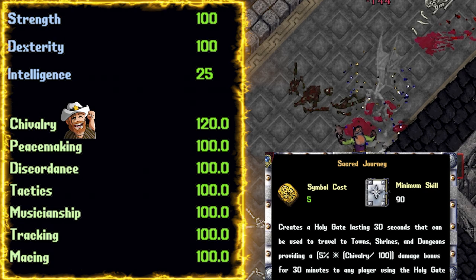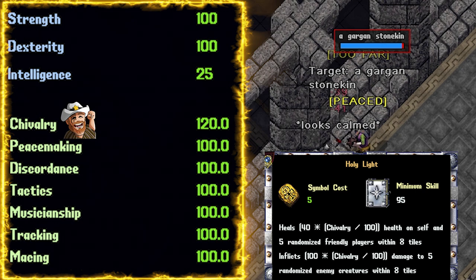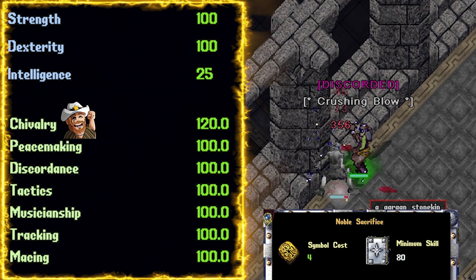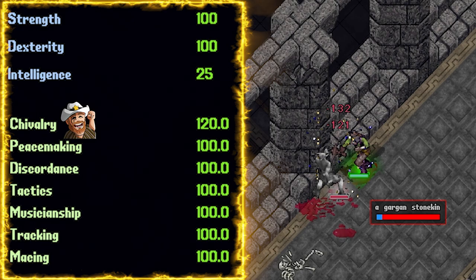Chivalry also gives us two instant heals. Holy Light not only heals ourselves and those around us, but it also does damage to enemies around us. Noble Sacrifice heals a single target, but bear in mind that you won't be able to be healed for five seconds after casting this. Feel free to keep Chivalry at 100 until you can afford the skill scrolls, which currently go for about 12 to 18,000 gold per.